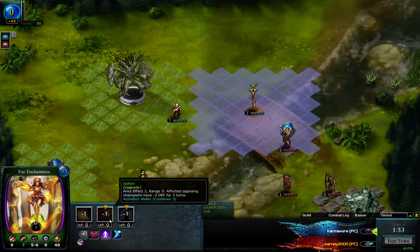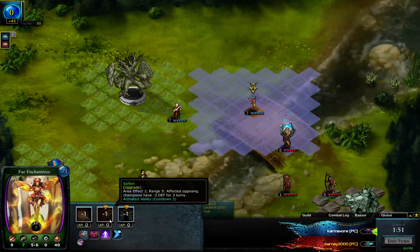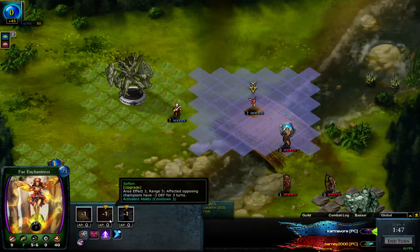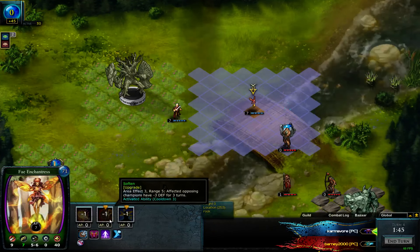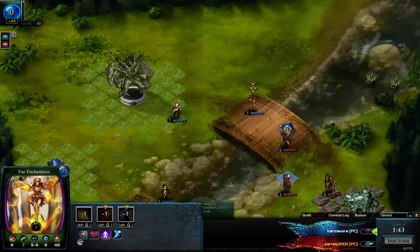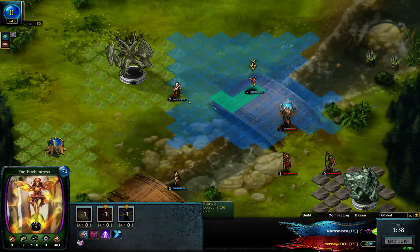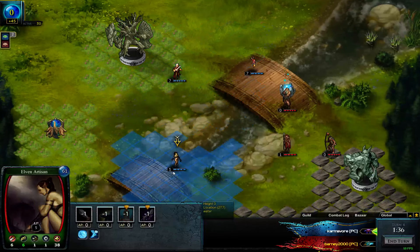The next turn you just double tap them. It is a three turn cooldown but it also lasts three turns, so you can use it for two of your turns — they will have that minus three, so you'll be doing three extra damage. That definitely makes the deck really cool, makes the battle group really cool.